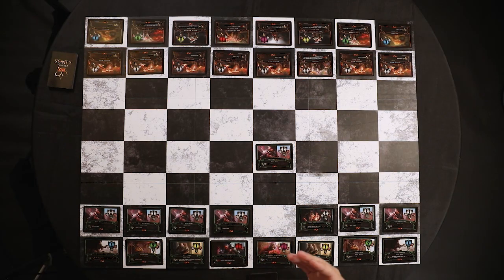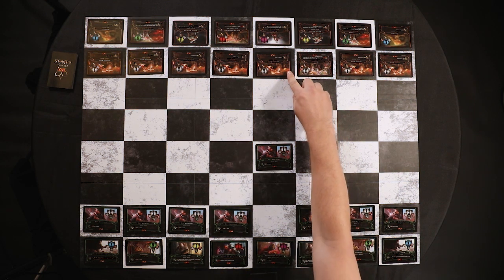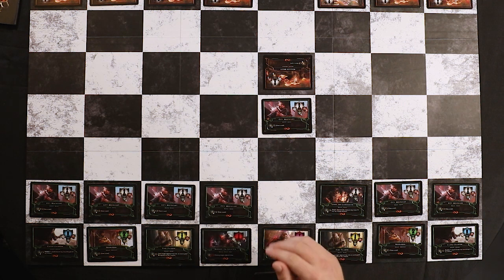Every creature moves just like the chess piece that is located in the top right corner of their card. I'll choose to move my pawn up two spaces towards the center of the board. On my opponent's turn, they'll do the same — choose which creature they'd like to move and move it. Let's say they chose this pawn and moved it up two spaces. Now during my next turn, I would no longer be able to move my pawn because it has no legal movement.